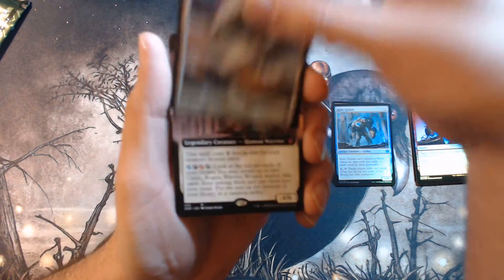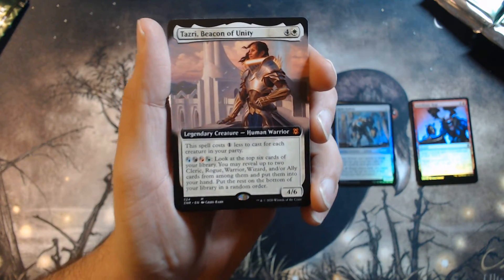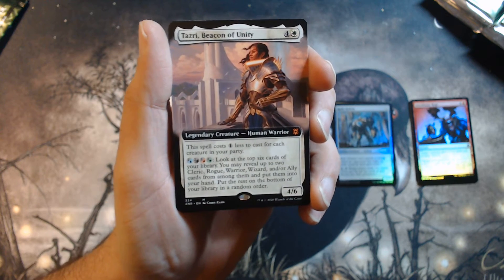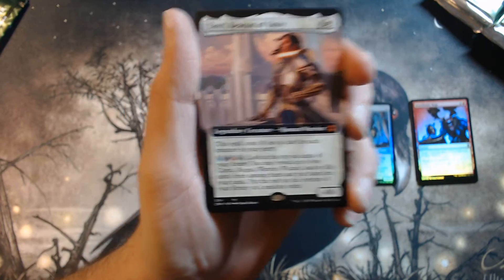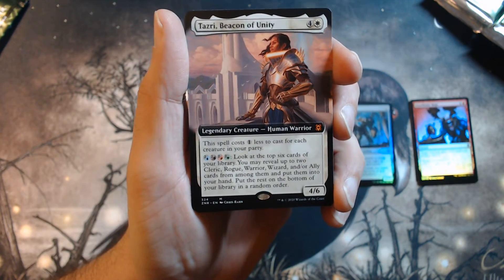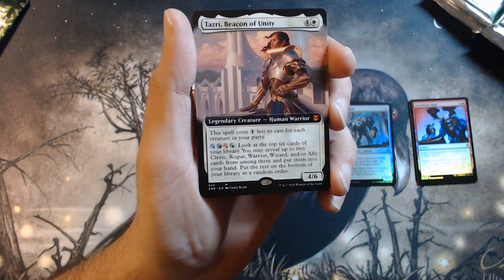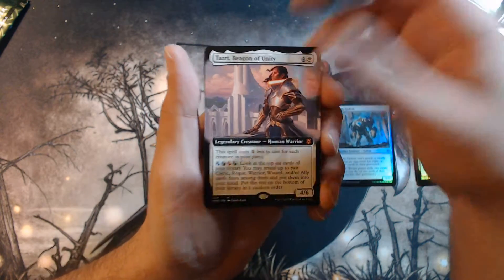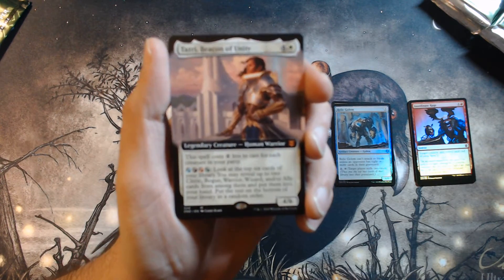What's the first lovely thing? It is a Mythic — our first Mythic — and it's a Tazri, Beacon of Unity. It's actually good. I actually didn't open any of these. If you saw one of the videos I did with Joe where we opened a whole bunch of Zendikar Rising product, he got like three Tazris and just gave me one because who likes Tazri? Tazri's okay. Not the greatest card.